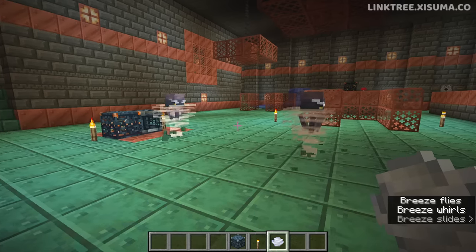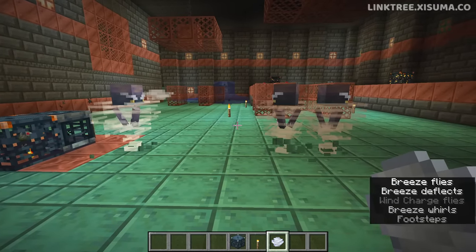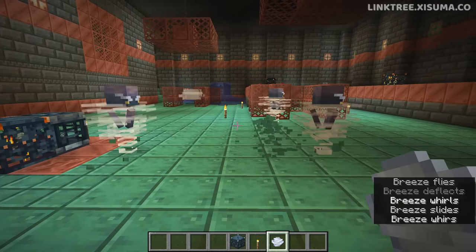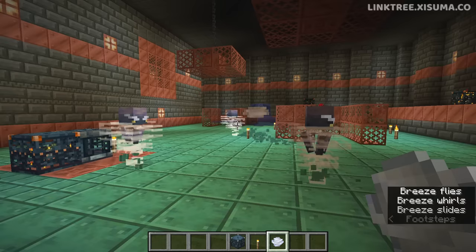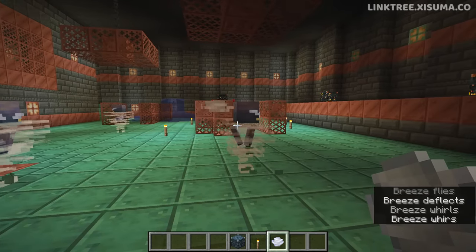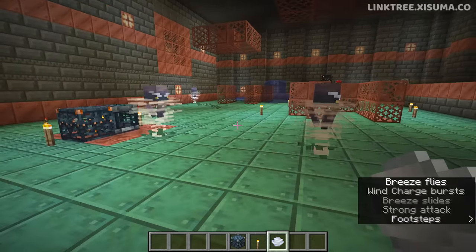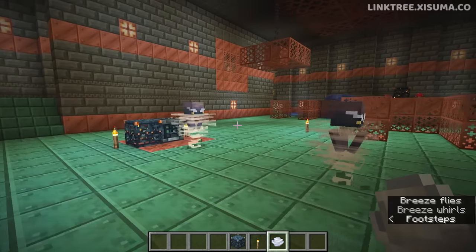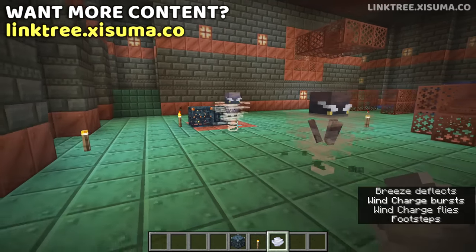The last change is to the wind charge. I'll throw one at that breeze — it'll bounce back and forth basically forever because previously these things didn't despawn. The change in this snapshot is that wind charges now despawn after a certain amount of time. There was also some randomness to when you throw one of these, which has supposedly been removed in this snapshot.